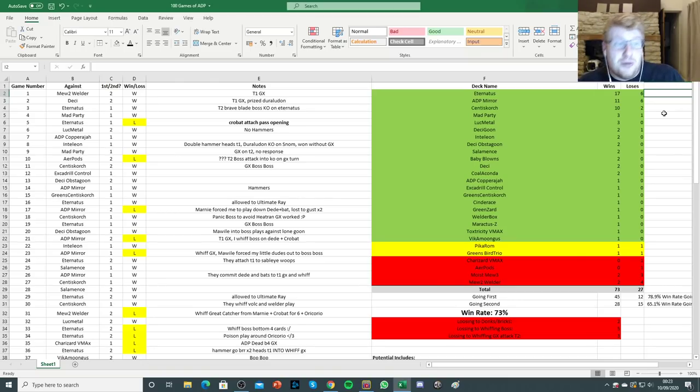Probably starting off with Eternatus, moving into things like Centiscorch, Mewtwo, Pikarom has been popping up recently in tournaments, Luke Metal, Inteleon, Frostmoth as well. Those are archetypes I could see myself playing 100 games of. Do you think it would be more helpful if I continued doing games of just ADP and cultivating more data for that archetype? Or do you think I should do 100 games of a different archetype? I'd really like to hear your thoughts.